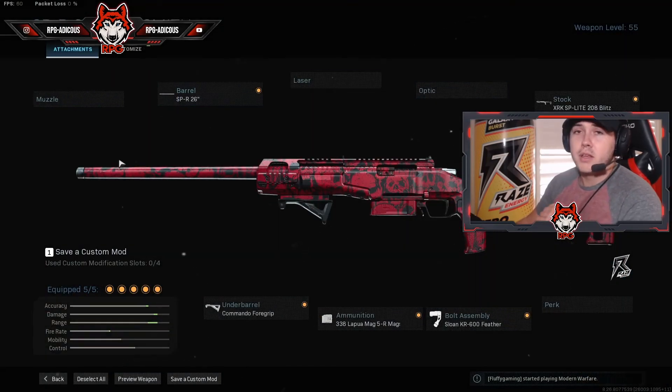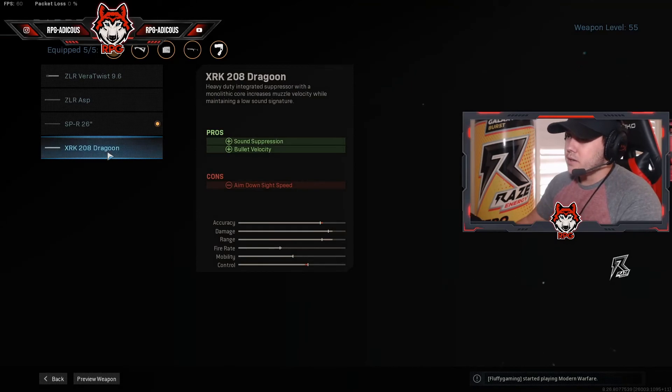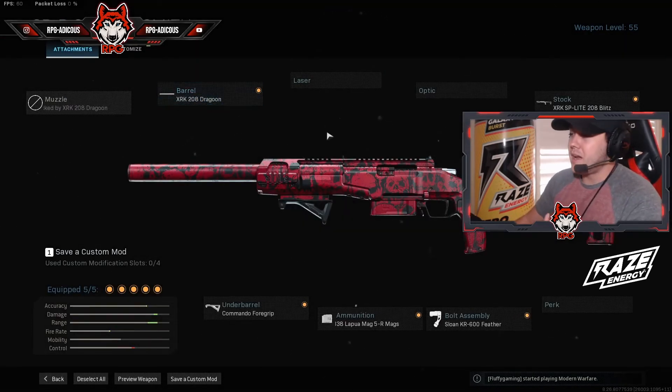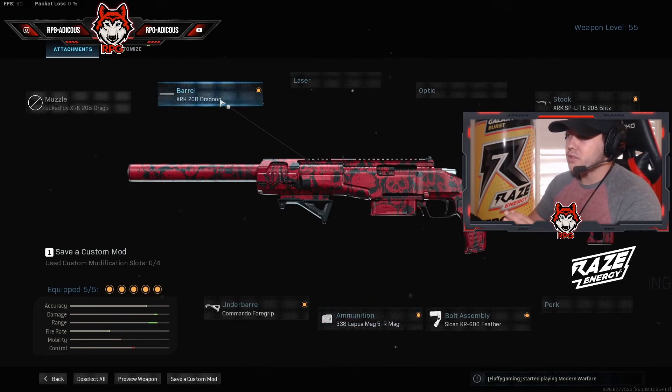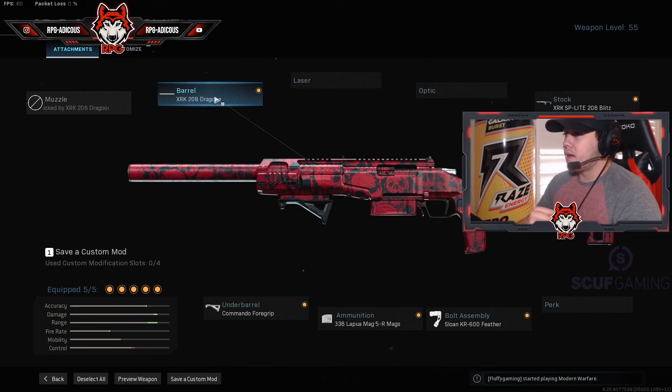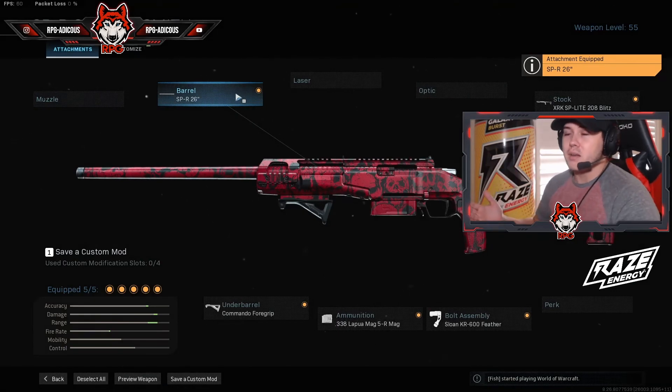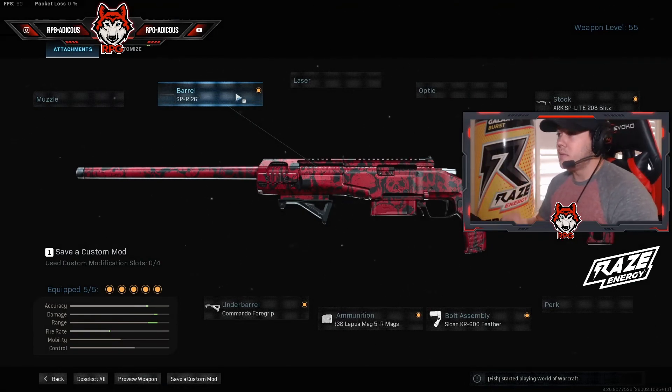For multiplayer, this is the only setup you need. Some people tell you to run the XRX 208 Dragoon muzzle — if that's your style, go ahead — but I notice I get more hit markers with the Dragoon. All it does is silence the gun and suppress the sound. If you're stealthy that's fine, but I just get more hit markers with it. Stick with the SPR 26 barrel — it's not like enemies can see your red dot in multiplayer unless they have a UAV up.